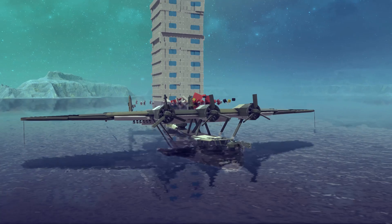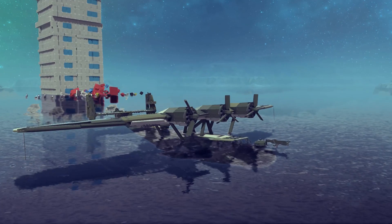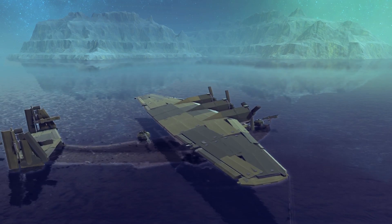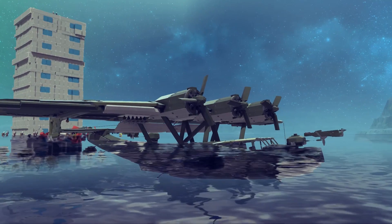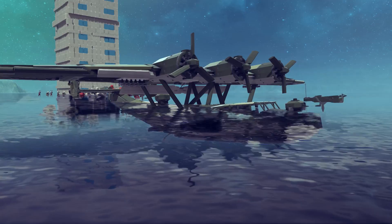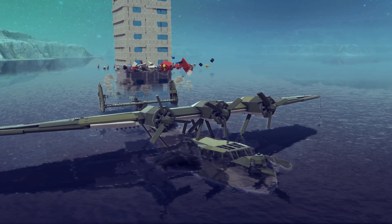What's going on guys? Dre here and welcome back to the best Besiege creations. This week we are starting off with another aquatic vehicle — this is the Donair DO-24 German Flying Boat, and it also kind of works like a submarine as well. I don't know why this thing's such a low floater, but it floats, and we should be able to take this thing off.